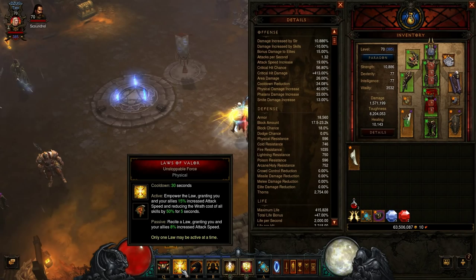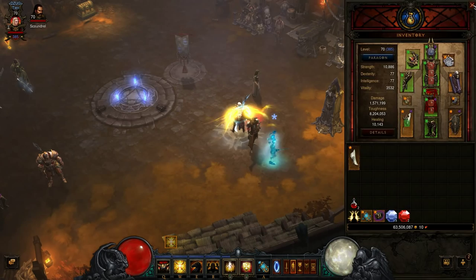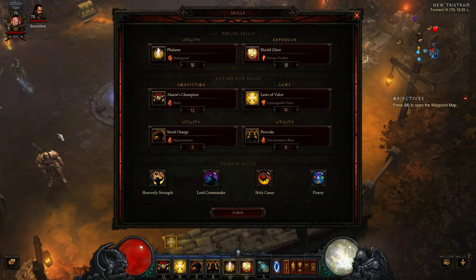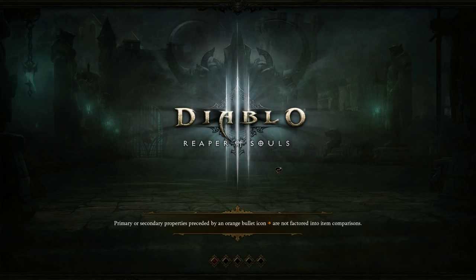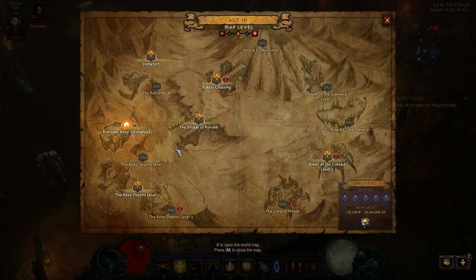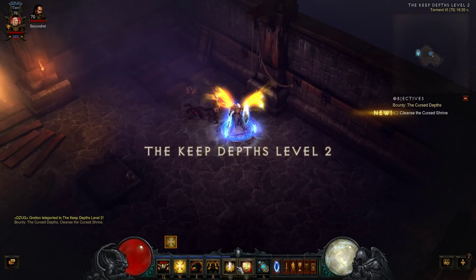You can take a screenshot or look at the skills because this is not the actual build I am going to talk about in this video. This is just the end game build. I will show you how to get to this build and to these items very quickly within 18 hours. So I will go into Act 3 and do a quick run to show you how good this build is.